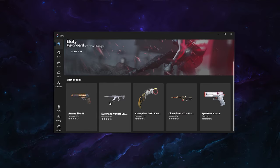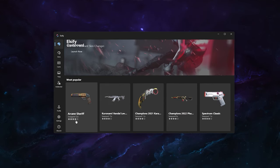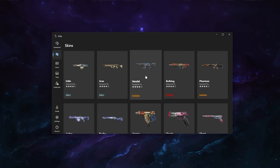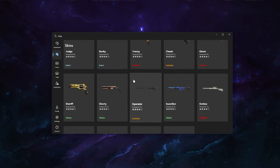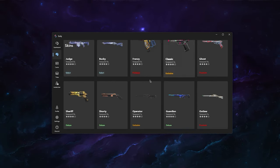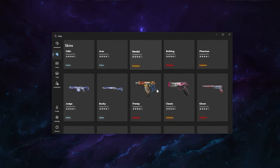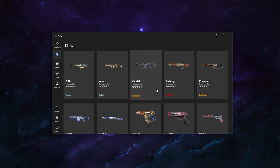On the main page you can see the most popular items, counted by all global swaps — it's only in beta phase right now. Click on the Skins tab and it will load your loadout. This is my account collection which I set up using Elsify. It's pretty easy to change any skin — you don't even need to own a skin. You could also use a second account to try this out first, since everything works with the game API and you can't get banned.